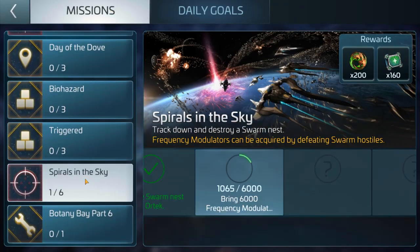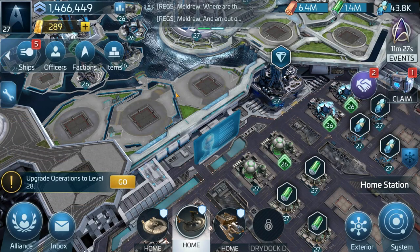I've been playing for like five hours now straight trying to do all the missions, fighting with other players just to get the kills on the hostiles. But as you can see, this mission here requires 6,000 frequency modulators and it gives a reward of 200 bio materials and 163 star Explorer parts. Now that wouldn't be too bad, however...